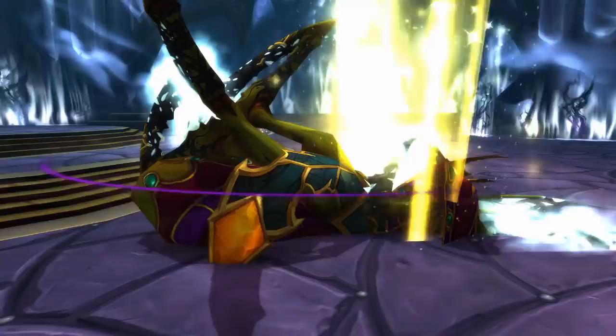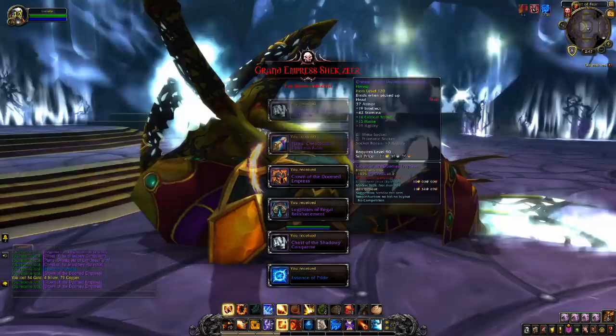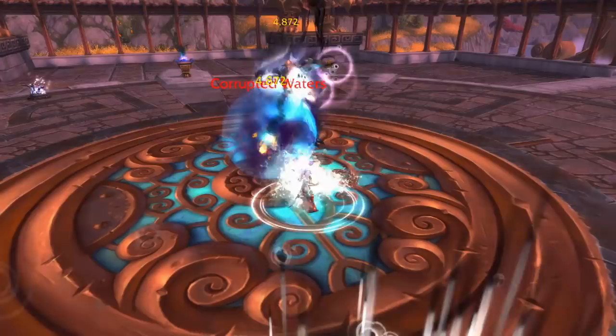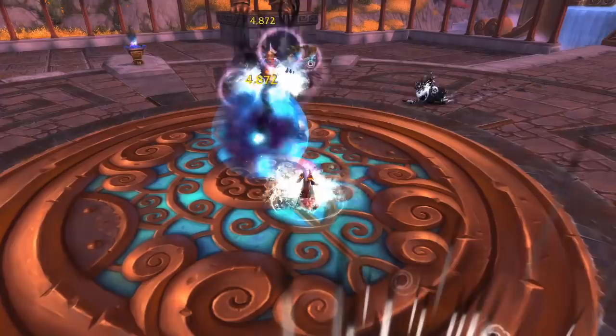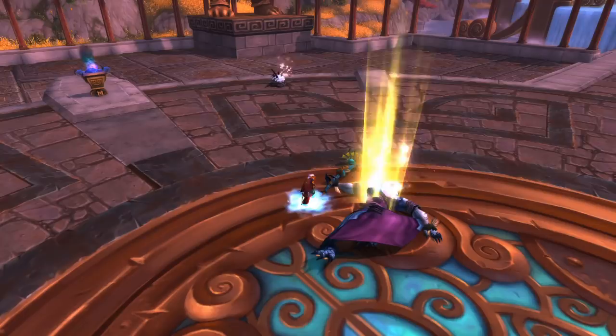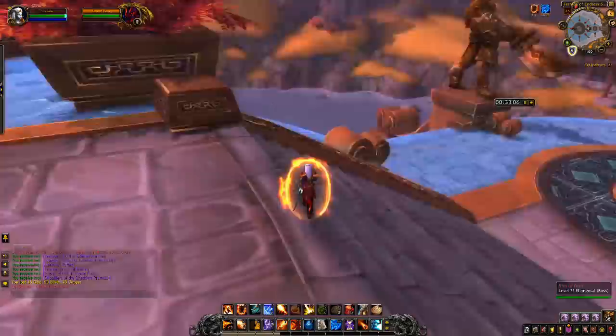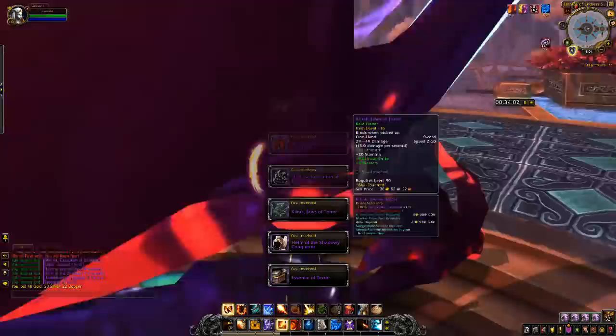Unlike the first wing of LFR for Heart of Fear, this wing has no notable trash drops. Once you're finished with the Heart of Fear, return to the Seat of Knowledge and select the option for the Terrace of Endless Spring from Lorewalker Han. There's actually quite a bit of roleplay here and a few weird mechanics, but because the bosses are so close together, the effective area of the raid is quite small. It's linear, fast, and efficient enough to make it well worthwhile completing.